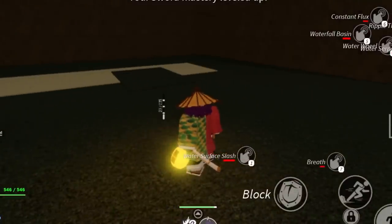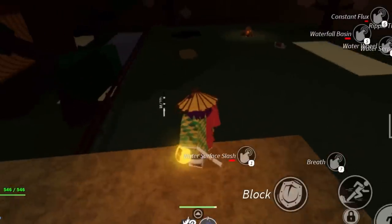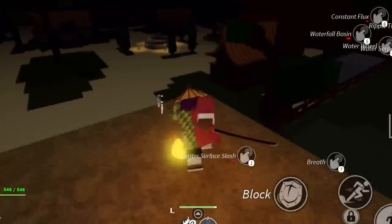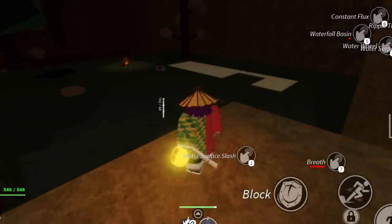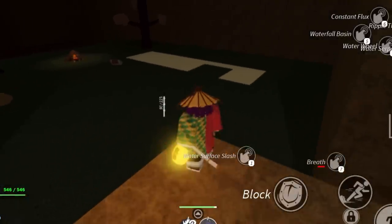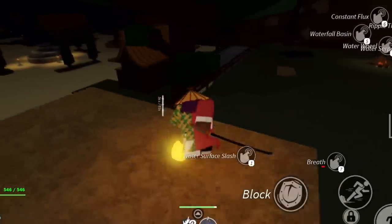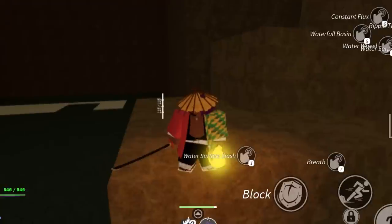For harder bosses like Giyu and others, use the ledge ranged method or the drop-down combo then retreat to heal method. That's pretty much it for part two of the Mobile God guide. Hopefully you guys enjoyed. I'll see you guys next time — peace.